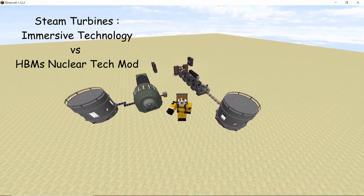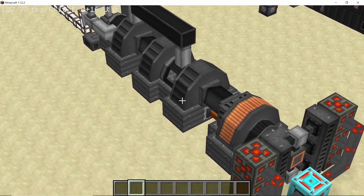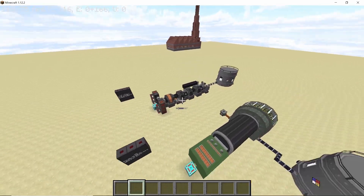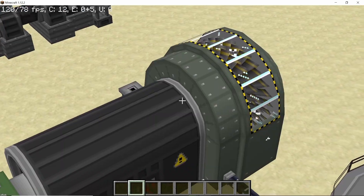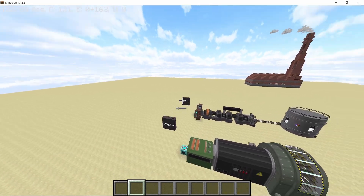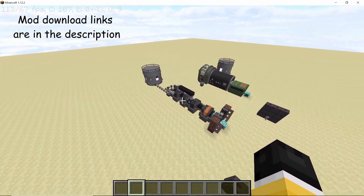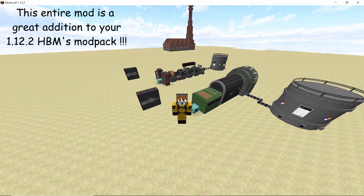Hey guys, welcome back to the channel. This video is an introduction to the Immersive Technology steam turbine. The steam turbine is the core of power production in the thermal power plant we are making, and it is 300 times more efficient than any HBM turbine. We are going to compare these two, see the pros and cons, and hopefully convince you to use this turbine if you are playing survival with HBM's mod.